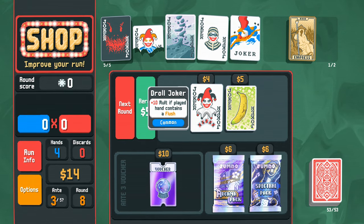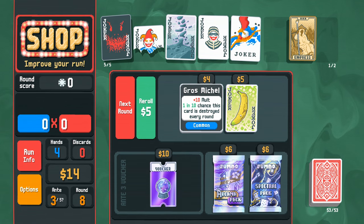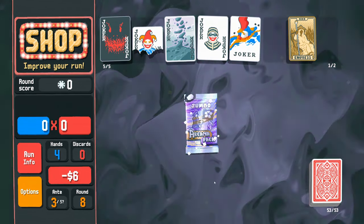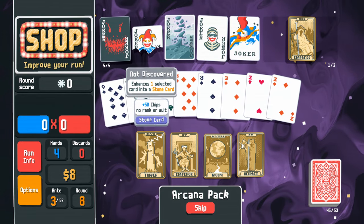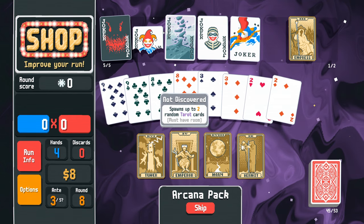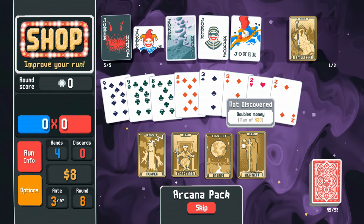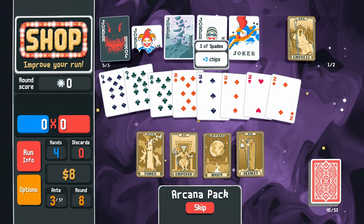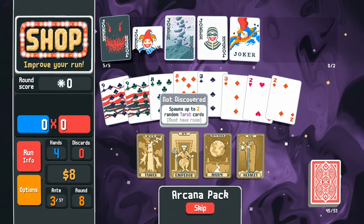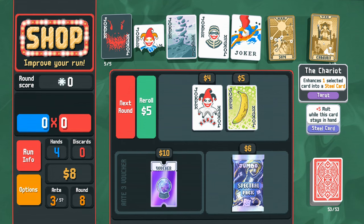Droll Joker gives plus 10 mult if the played hand contains a flush. Rosemichael (Riff-Raff?) gives plus 10 mult with a one in 10 chance the card is destroyed every round — I don't think we need either. Let me take some tarot cards: enhance one card into a stone card for plus 50 chips with no rank or suit, spawns up to two random tarots, or converts up to three cards into clubs. I'm taking the Empress to enhance these two nines.